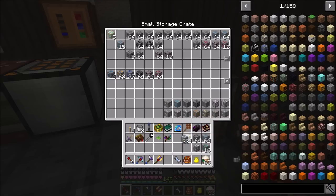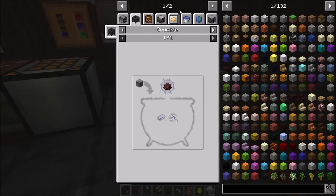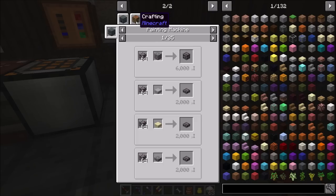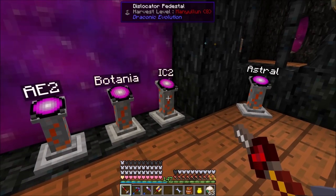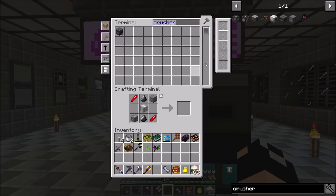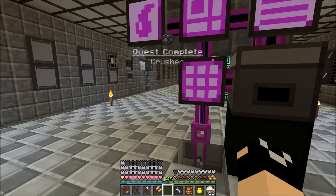Let's grab a double crusher from Actually Additions. I'll need some basic coils and two crushers, then advanced coils — two of each. There's our double crusher. Quest complete! These have pretty good output. We'll use just one for now but will probably add more.